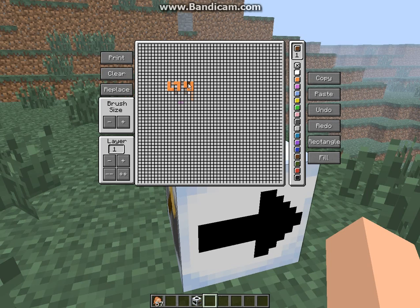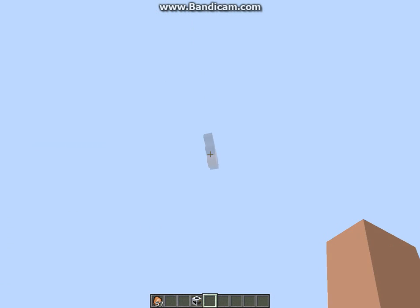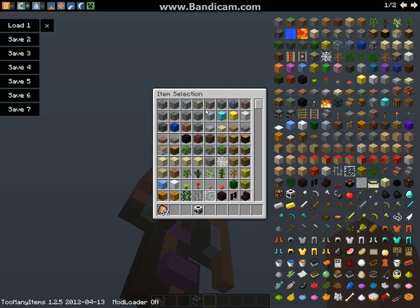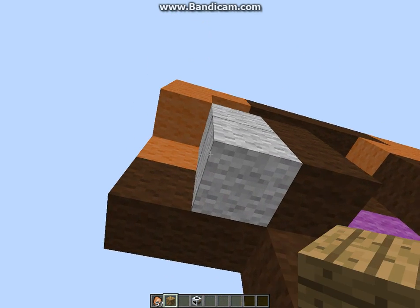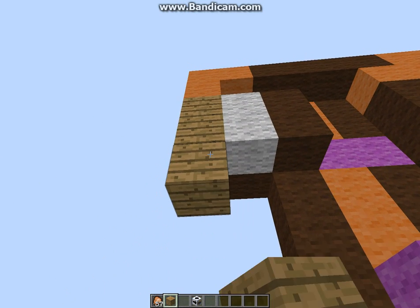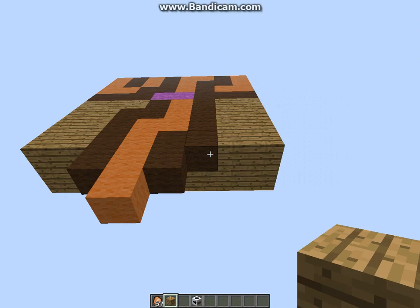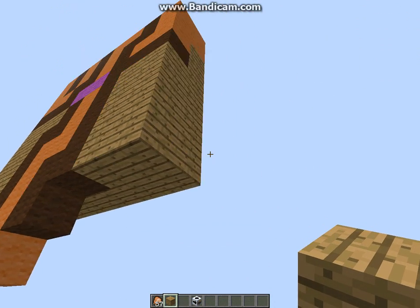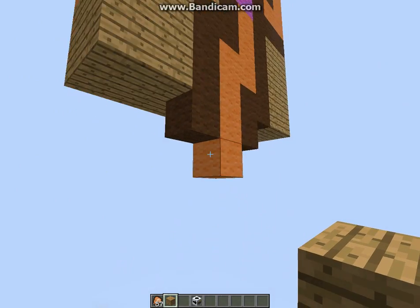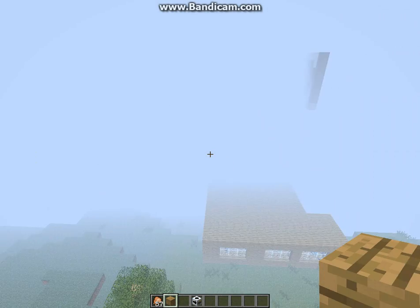I'm basically just building this. Let me pause until I'm done. Okay, I'm done. You press the print button when you're done and, as you can see, it appears. Since it doesn't look quite natural — it's not fully filled — I'm going to pause again and add wooden planks. And now I've put some wooden planks and it looks all natural. That's basically what the Printer Block does — it prints what you put on the thing.